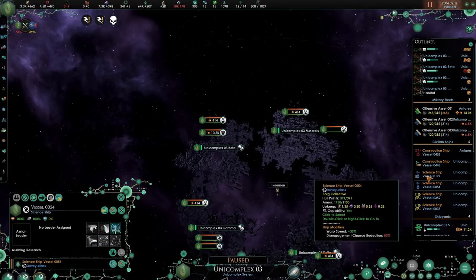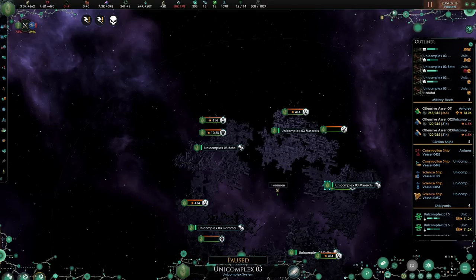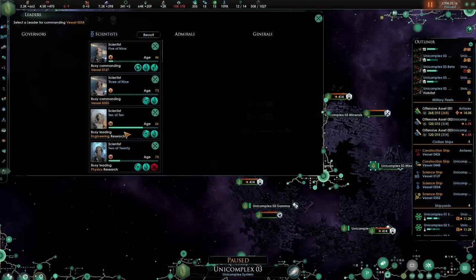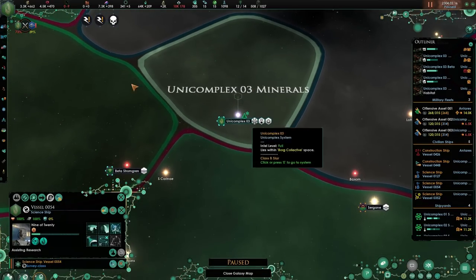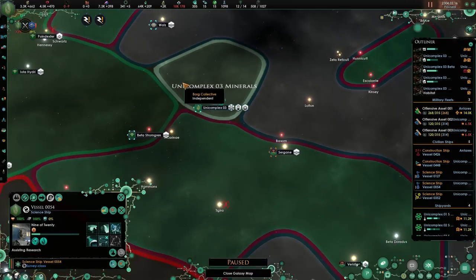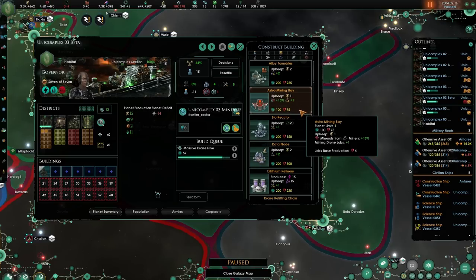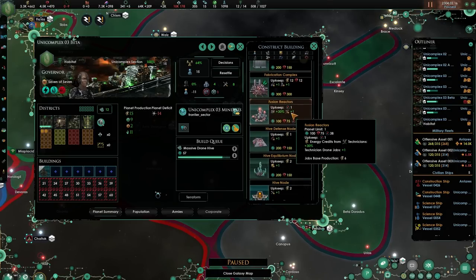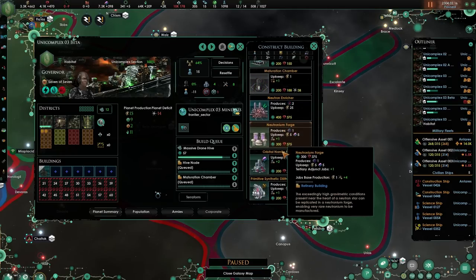I'm getting the feeling that I might want to be removing one of these and just use 3, and just level them up like this. Yeah, we were lacking available jobs — that is definitely a thing. Let's get hive node, maturing chamber.